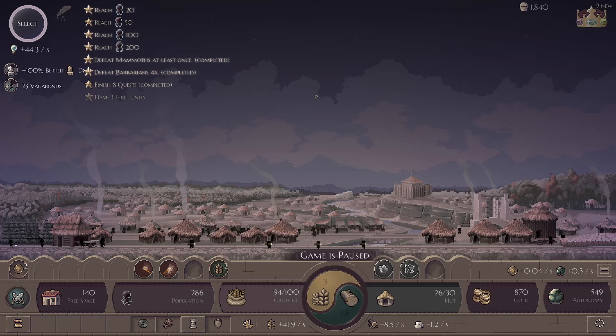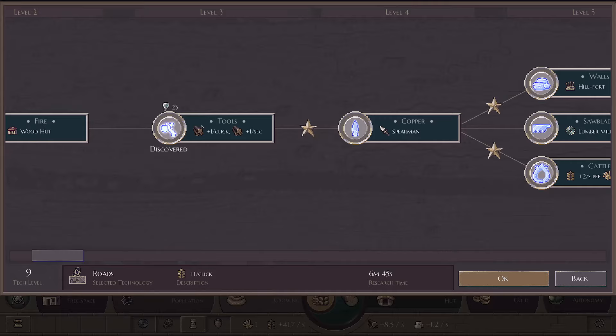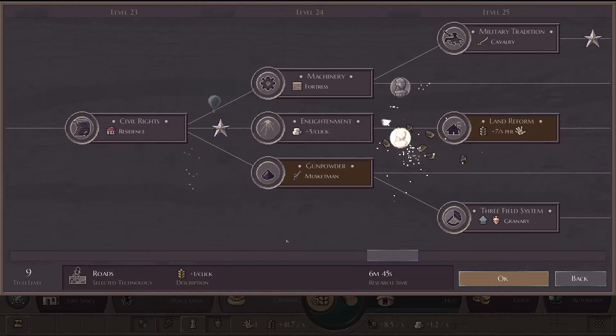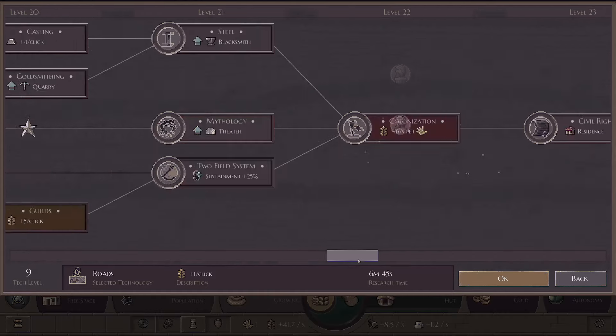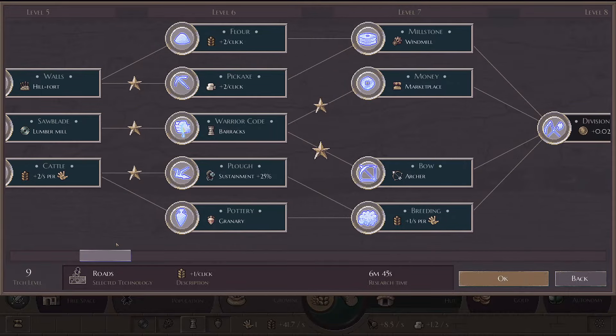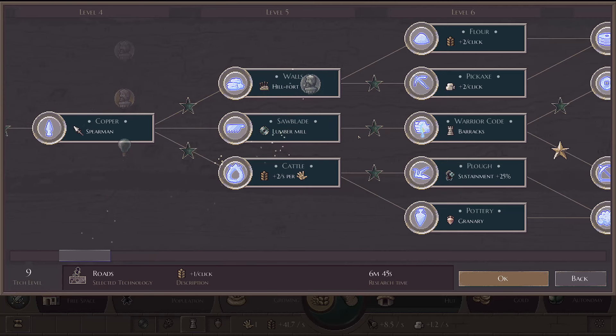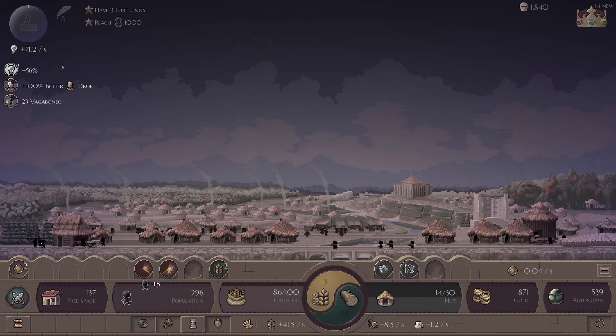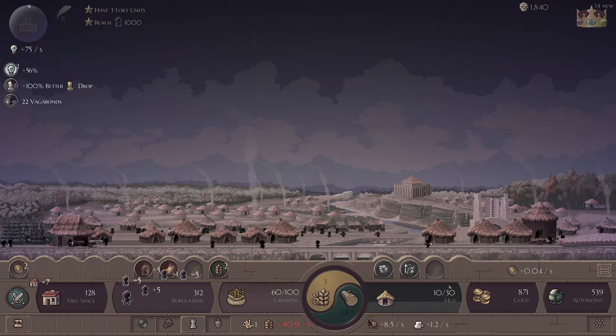Hello and welcome back to Microcivilization. Let's put the auto research on, unpause, and go grab all these rewards — a bunch of research, a couple of heroes. That's a little catapult into the future. Grab all of these — bunch of heroes, some research, lovely. So again, plus 56% research.